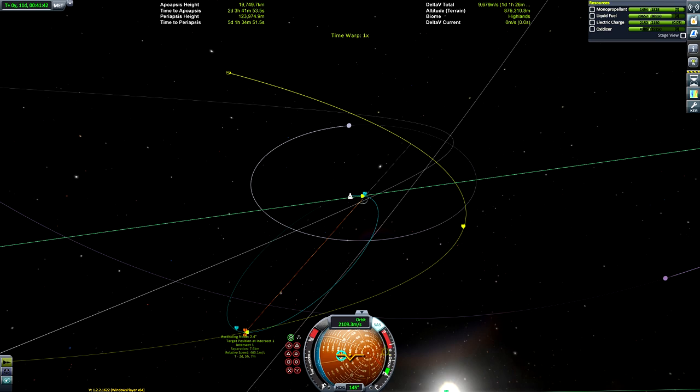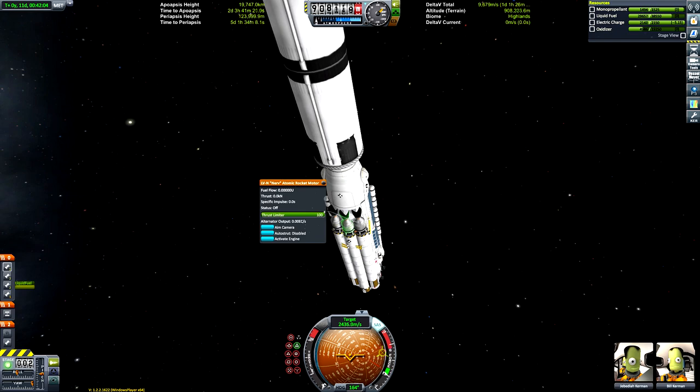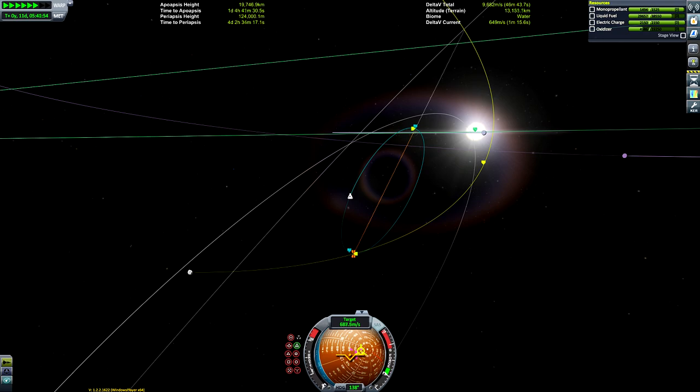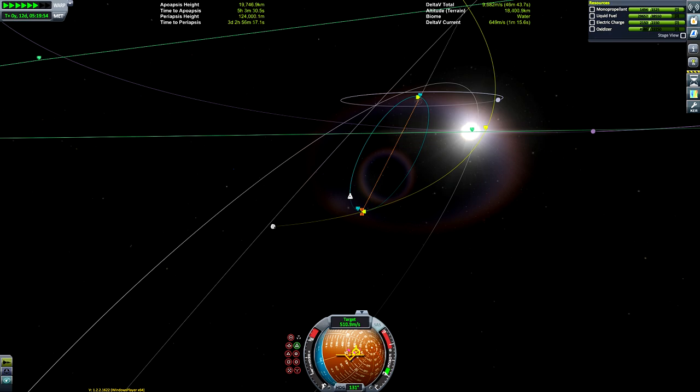Skipping a little bit ahead since watching a separation number come down by decimal points wasn't the most engaging. We've now got a nice separation between the target and our vessel. You can see the asteroid coming in hot.